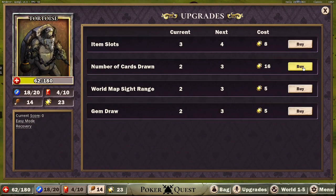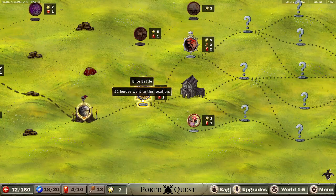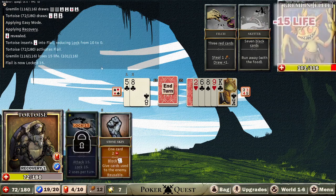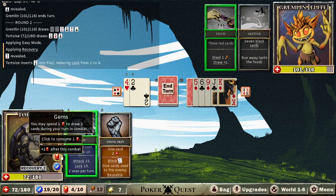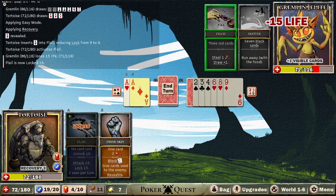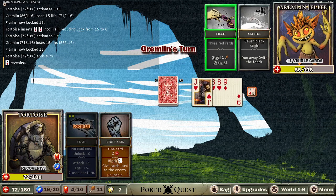We need a little bit of help right now. That recovery's not doing nothing. I don't know how it will do, but we just got to try — put in as much as we can as fast as we can. Nothing else matters because we have no way to disrupt them. Low draw is not great.